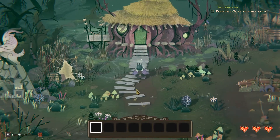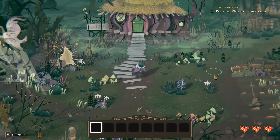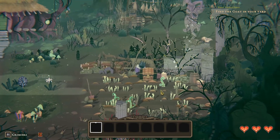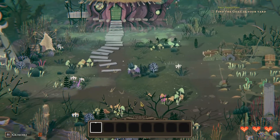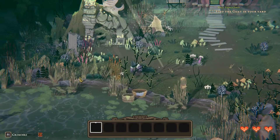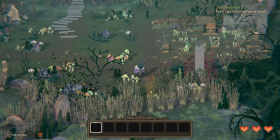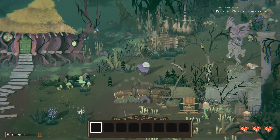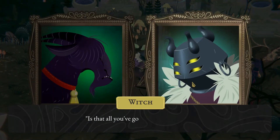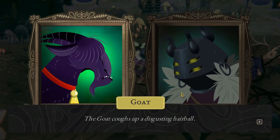It's spooky out here. There's a chest outside that we probably can't open yet. We can't go this way yet either. We search around and finally spot the goat. 'Come here you.' We approach and the goat just says 'bah' — is that all you've got to say for yourself? The goat then coughs up a disgusting hairball.